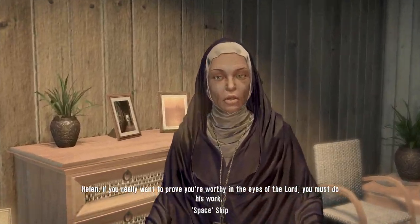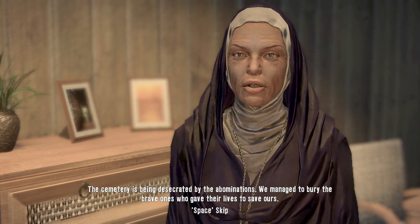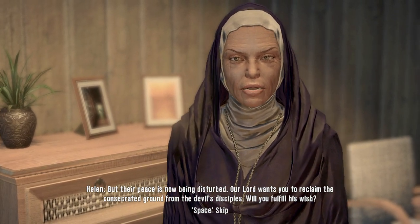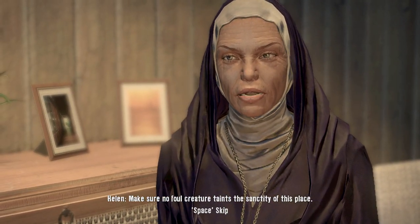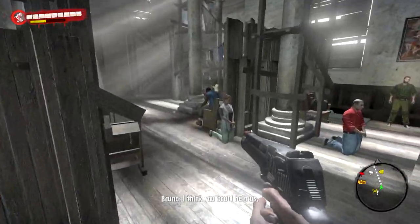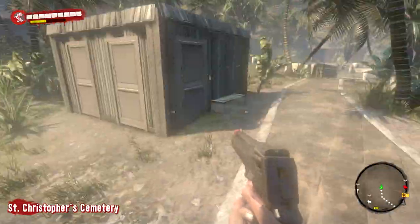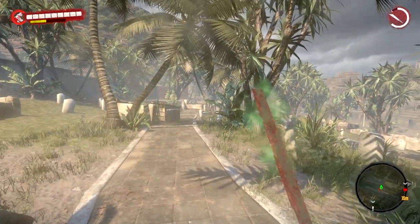'If you really want to prove you're worthy in the eyes of the Lord, you must do his work. The cemetery is being desecrated by the abominations. We managed to bury the brave ones who gave their lives to save ours, but their peace is now being disturbed. Our Lord wants you to reclaim the consecrated ground from the devil's disciples. Will you fulfill his wish?' So now we have to go clear out the graveyard. If you're a character that uses machetes, the purple one we just got from Mother Helen is a pretty good one and will last you into the third act. But if you do Tim's Quest, you get the lightning mod, so if you want to put an electrical mod on it, you may want to wait until you finish his quest.